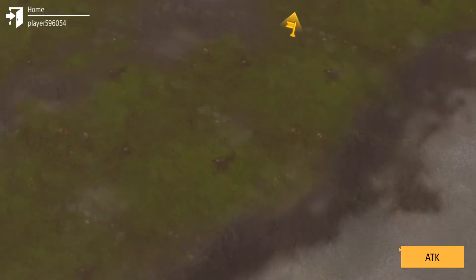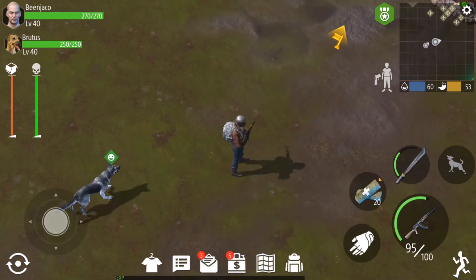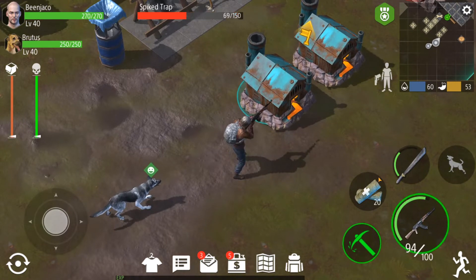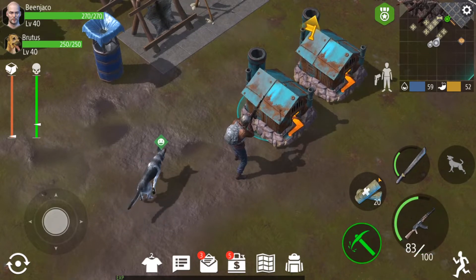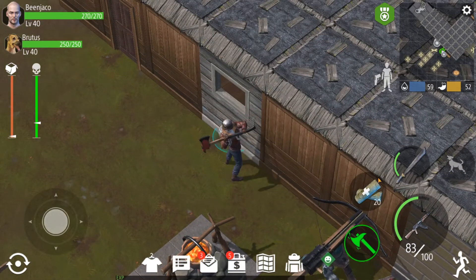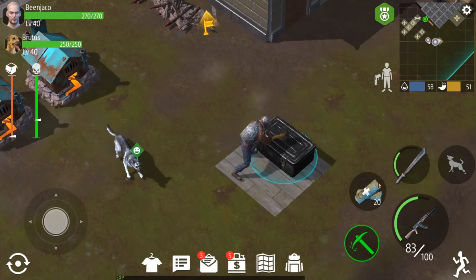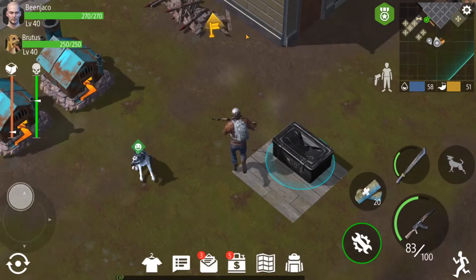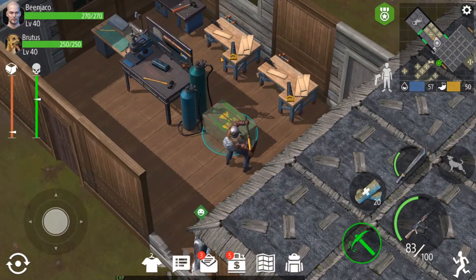Here we are with an easy raid. I don't see much going on — 10,000 prosperity, not really much there. I'm a little cautious about the turret because it very well could be a functioning one. We'll get rid of the spike trap so we can target the crossbow. This place also has a chest outside, so we're gonna grab that before all the zombies show up and see if he left anything in here. Sometimes people do; most of the time it's empty. He has stuff but nothing of any value.